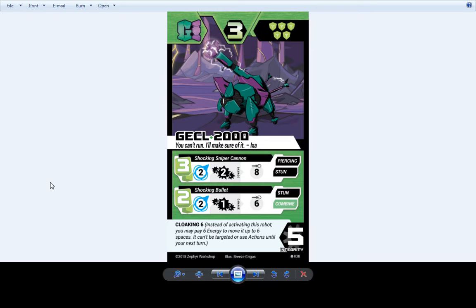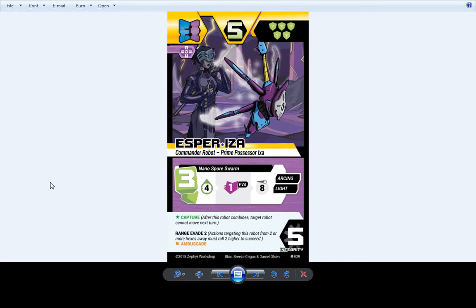Esper 600 surviving Parting Shots sounds nice — that was the other thing. Esper 600 dying from Parting Shot and dying to literally everything kind of defeated the purpose of the robot, which was trolling your opponent's tactics. Esperiza — still a cool robot, hasn't really changed much. I think we changed her accuracy so she can no longer drop somebody's evasion by a million.